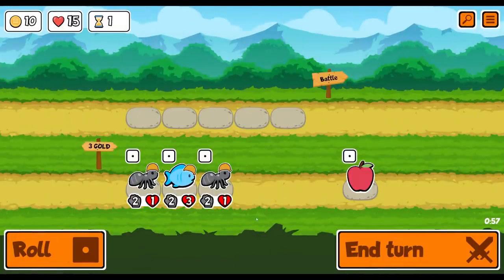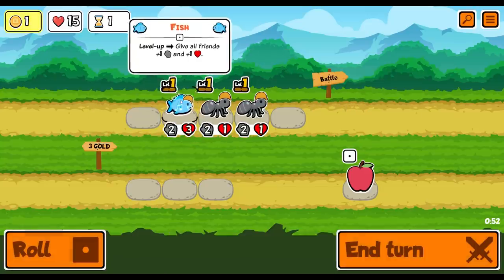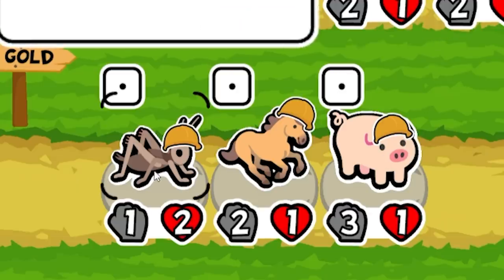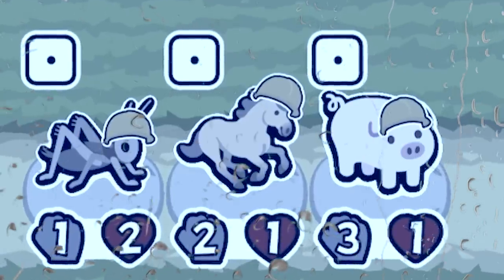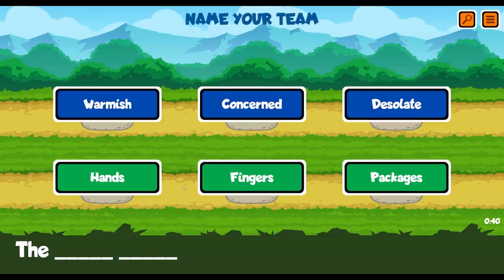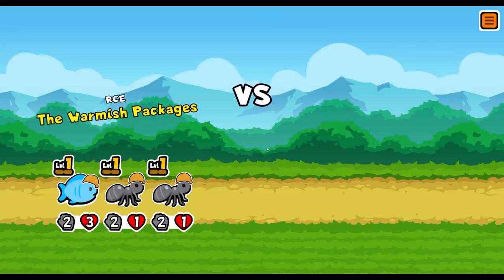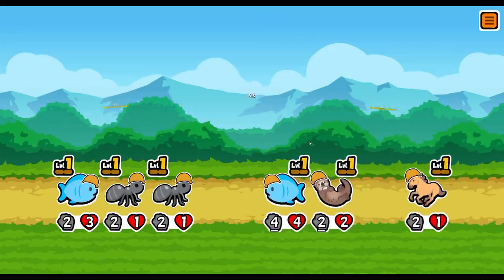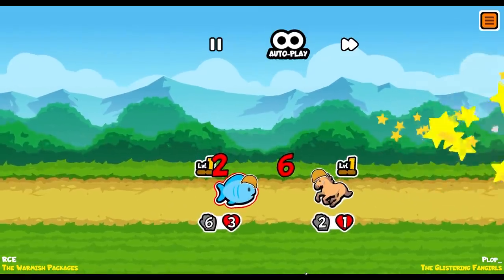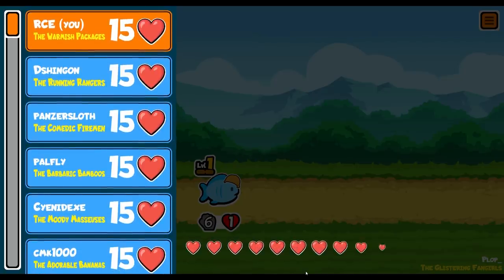And we're straight in. I might literally just go for that combo - the dual ant with a fish at the back combo. We can do a cheeky roll and I'm glad I did because they're all pretty useless in my opinion. So we'll end our turn. Yeah, the warmish packages are facing the glittering fangirls. They got a fish out front - that is okay because we've just won. Fish at the back, that's what it's all about.